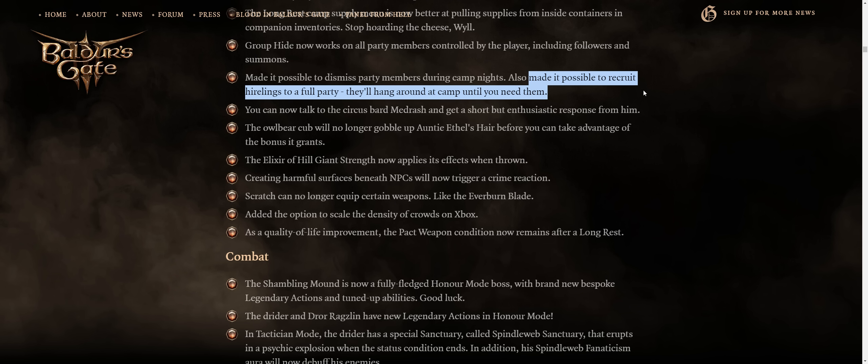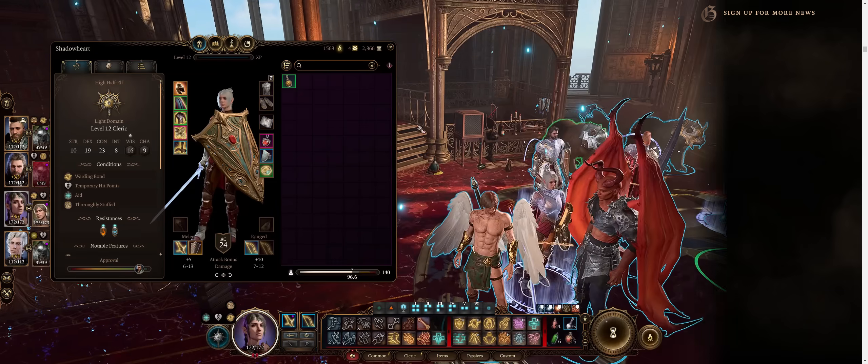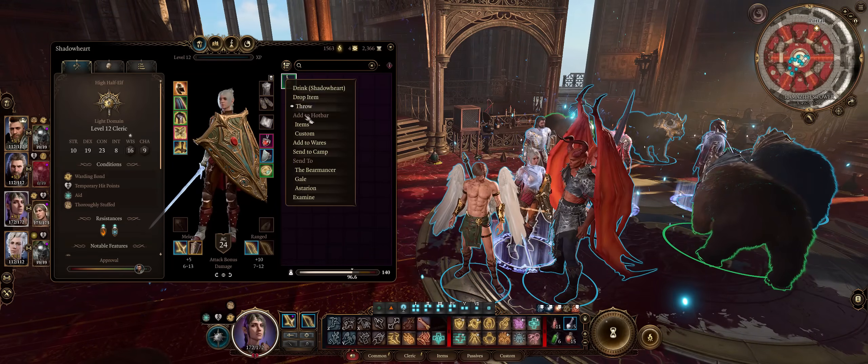The Elixir of Hill Giant's Strength now applies its effects when thrown, which is pretty good. I'm sure they nerfed a lot of the elixirs not to work when throwing, probably because they would then affect multiple targets instead of just one.